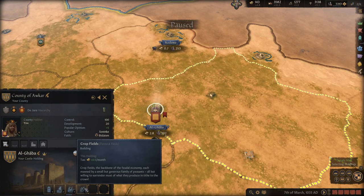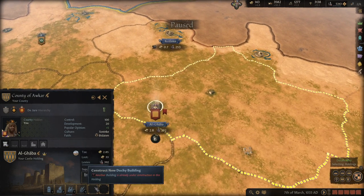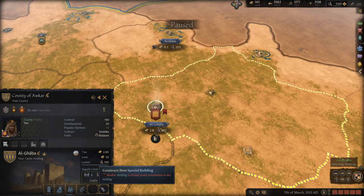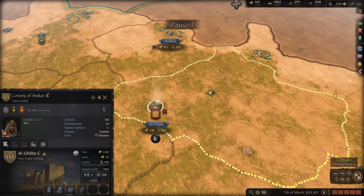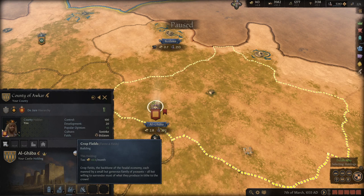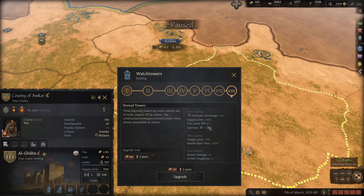You have four building slots available for normal buildings in your capital. It looks like you have six, but that's not true. Two of those are a duchy building and a special building. So be aware you only have four choices here, and some are better than others. You're probably going to want to build a mud brick tower — basically something that gives you a fort and a garrison.